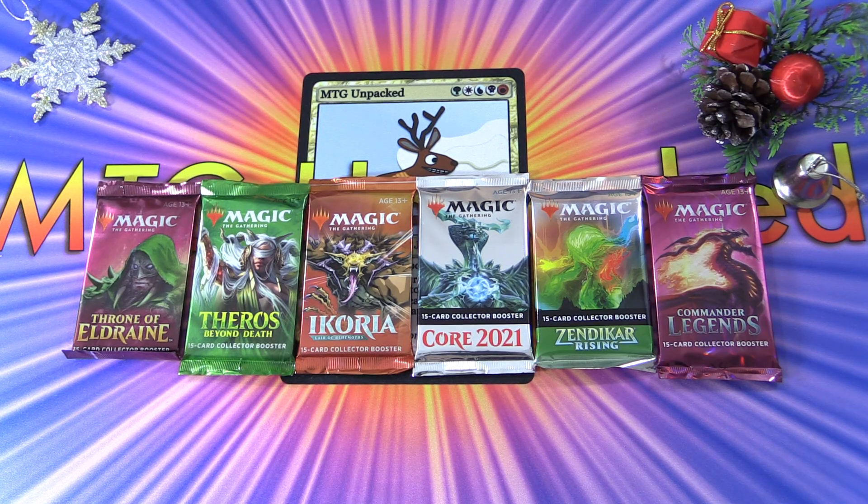Merry Christmas everyone! Today on MTG Unpacked, it's a special opening. We're cracking six collector boosters from each of the recent sets that have actually had the collector boosters. So we have Throne of Eldraine, Theros Beyond Death, Ikoria, Core 2021, Zendikar Rising, and Commander Legends. We are going to see which set gets us the best pulls, so leave your predictions in the comment section.